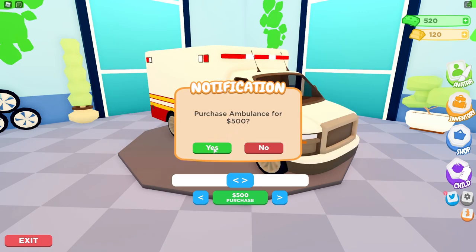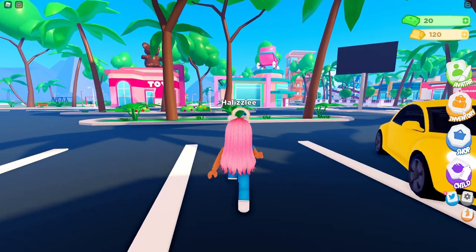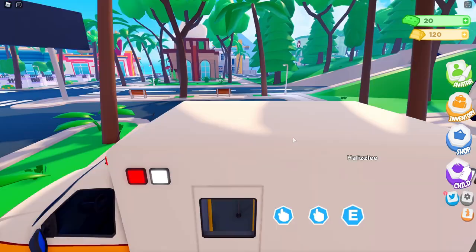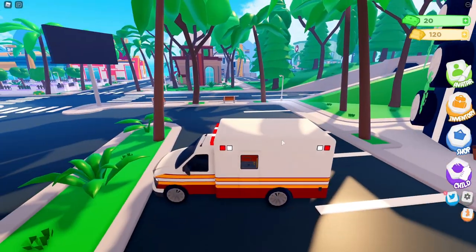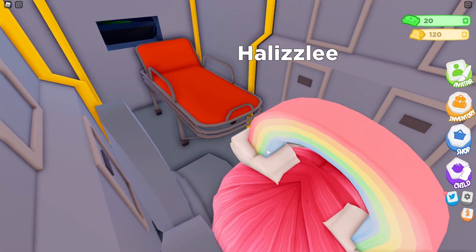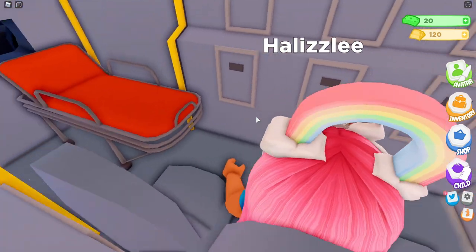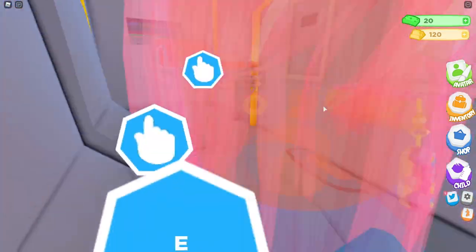All right guys, so I'm about to purchase the ambulance for $500. All right, yes! Awesome, we bought the ambulance guys. I didn't know we can use it as a personal vehicle either, but let's go ahead and take it out. Let's go to vehicles — ambulance. Oh my goodness. Wait, we can open this? Hold on. I think we can sit inside. We can definitely sit inside. Oh my gosh guys, look — we're inside the ambulance! This is so cute and funny.